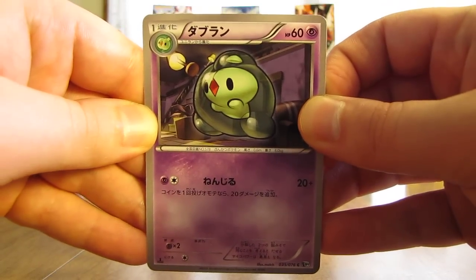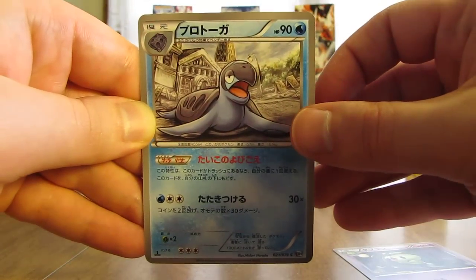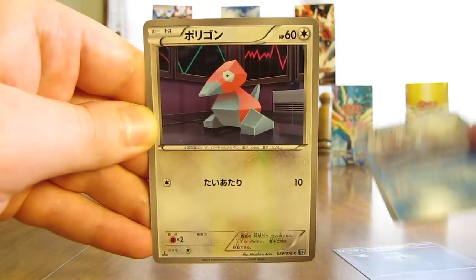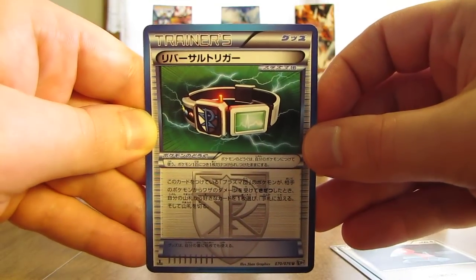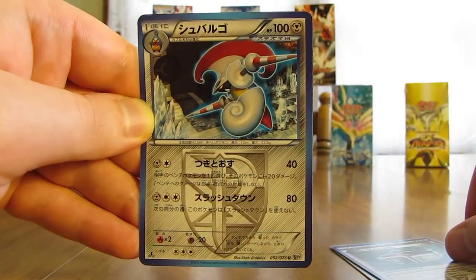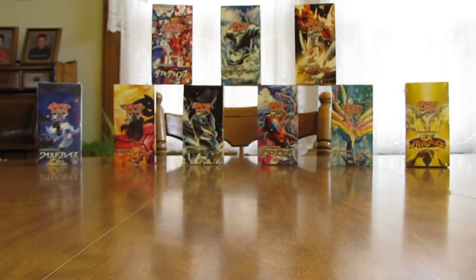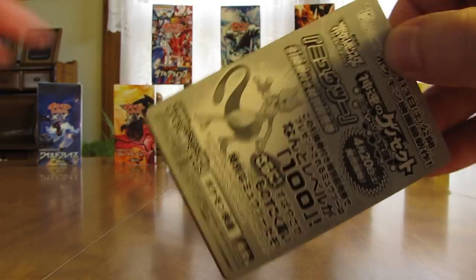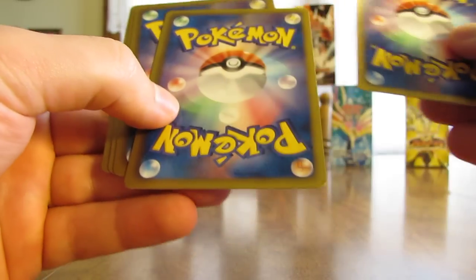First card here is a Duosian, next up is Tortuga, followed by Porygon. There's a Team Plasma Trainer which is Reversal Trigger, and another Team Plasma card — this one is an Escavalier. I often don't get too excited when I see some darker colored cards in the pack I'm opening, as it's not always going to be an EX card.